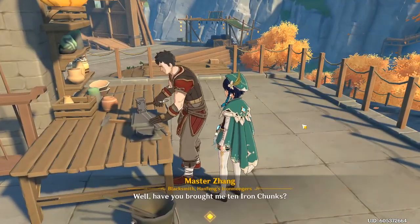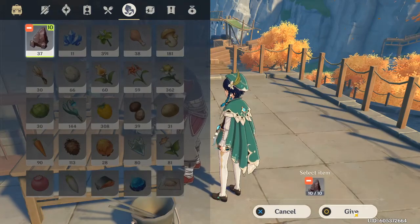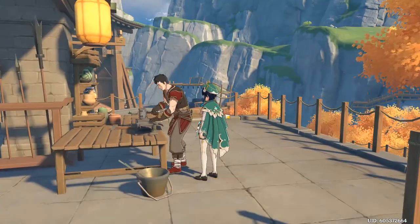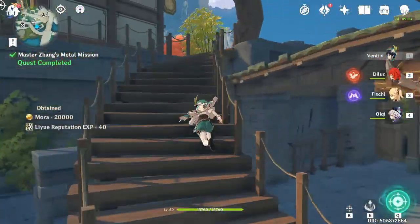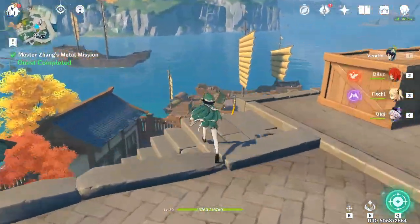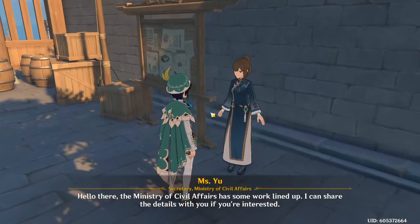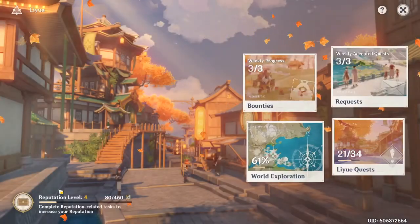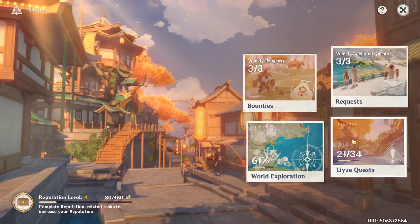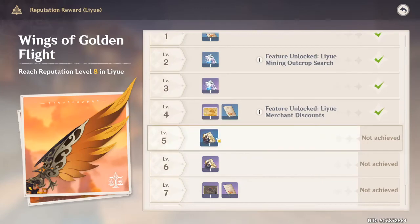I got the iron chunks for you — give him the 10 iron — and you are done! Just keep doing that. Now I should be at reputation level four. Yep, level four — complete, complete. Just keep doing little Liyue quests and world reclamation quests and it will go straight into your reputation to unlock the new pair of wings.